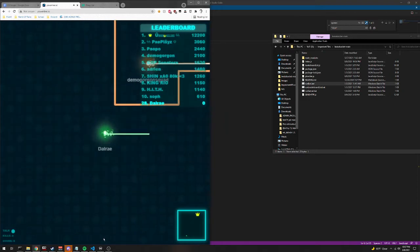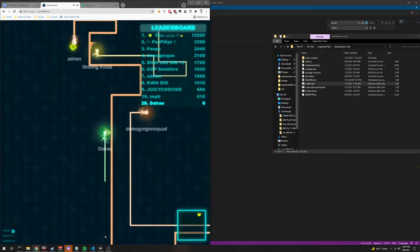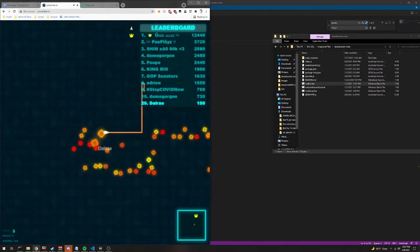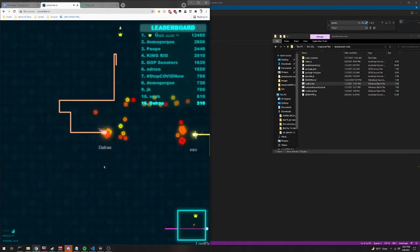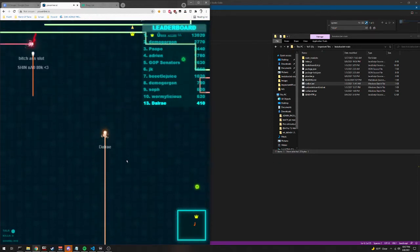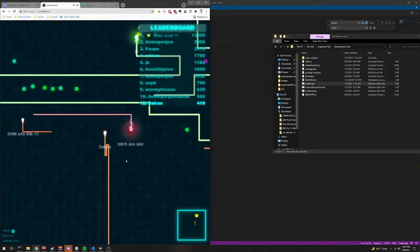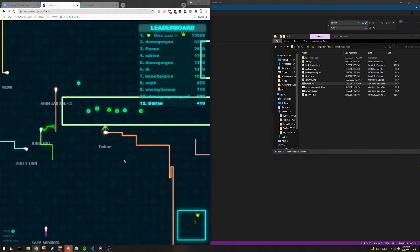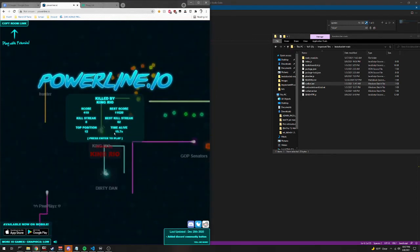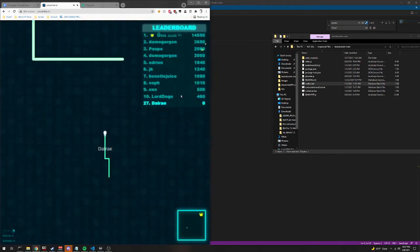I'm gonna try to spawn more, but I've kind of outdone my proxies. Powerline.io — I don't know the exact amount of clients they let connect to one IP, but I think it's about three. If I go over that I'll get the IP banned, and that's no fun.